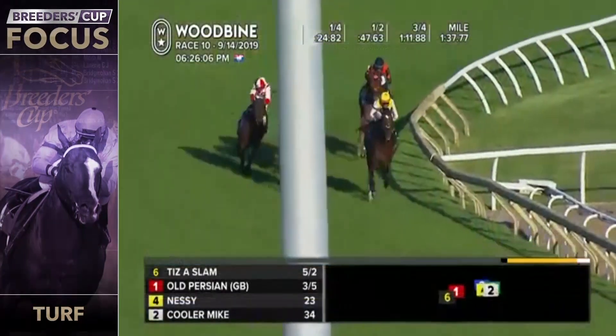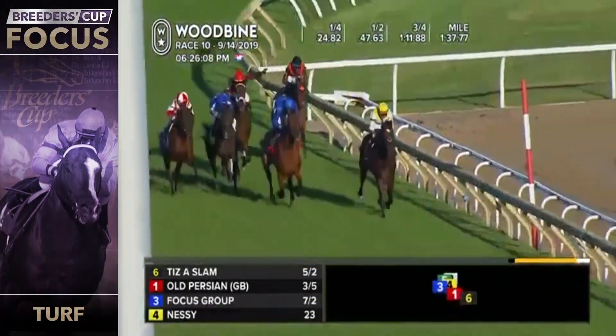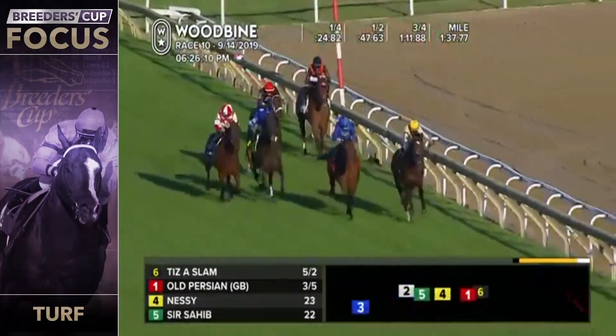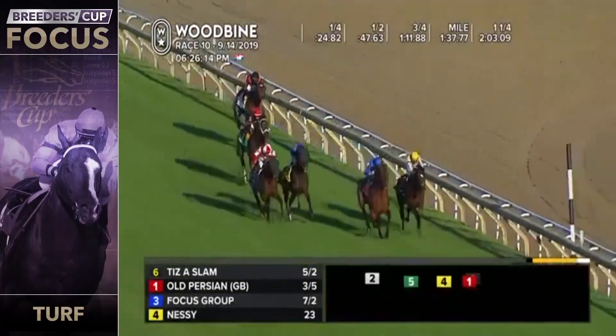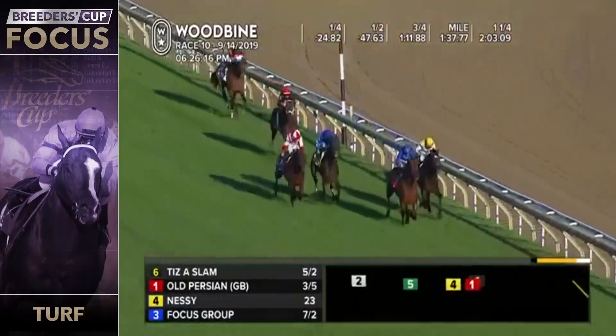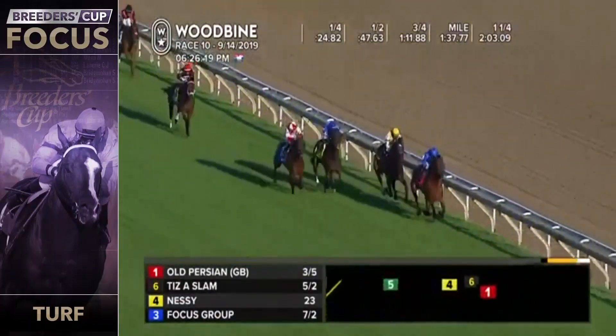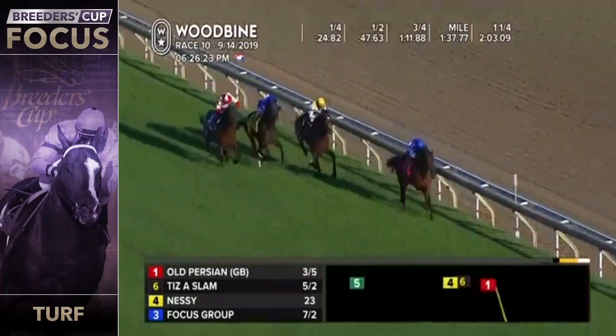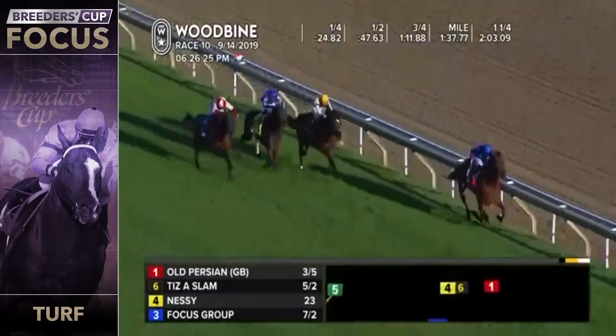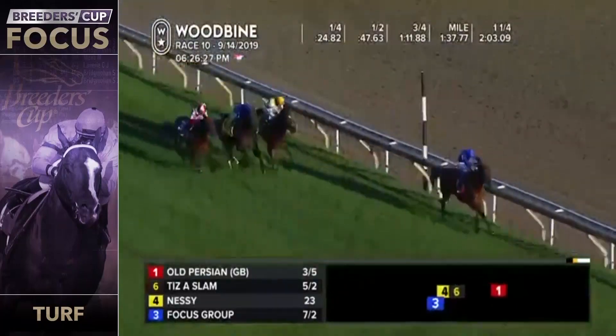Old Persian probably has a little bit to find. I always thought he was more of a second-tier European horse. He found a great field in the Northern Dancer at Woodbine — he's odds-on for a reason, he's supposed to beat those kinds of horses and he goes right by and is on his way home. But if he stays for the Breeders' Cup and Enable, Valtgeist, and Japan show up, this horse might go into shock in the paddock compared to the field he's beating right here.